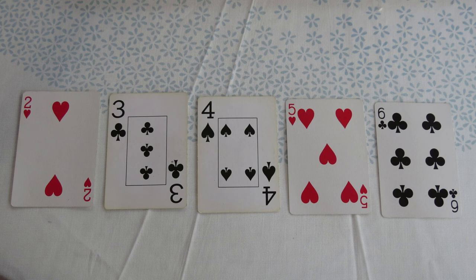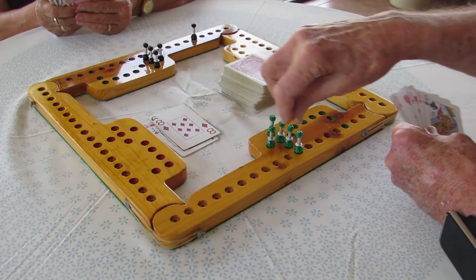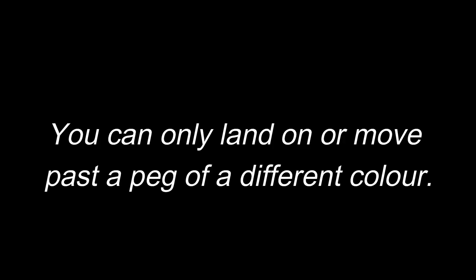Proceed around the track by the number of holes of their respective card values. In the demo, a player plays the Queen and comes out, plays Eight and moves back eight holes, then plays Nine for a split move.